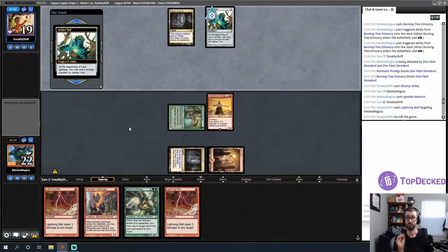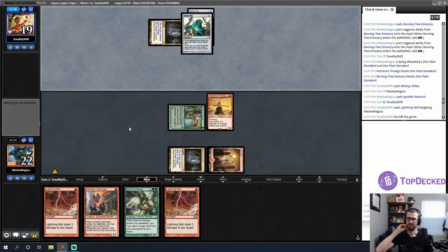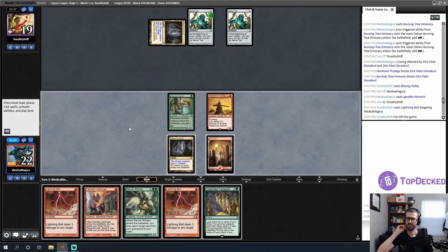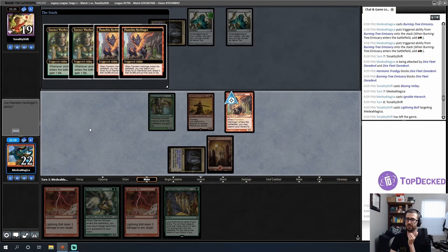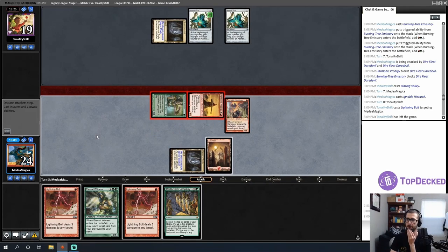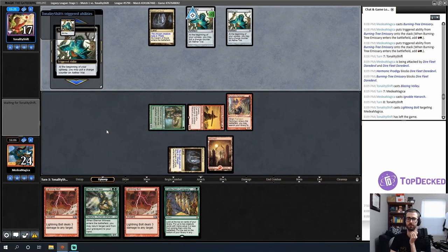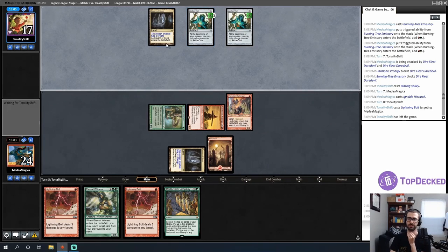This is going to be an obnoxious amount of life. Opponent's Blazing Volley type cards are very good against my Essence Wardens and Flamekin Harbingers, but if I can get plus-one/plus-one counters on them, it's pretty strong. I want to hit land drops and get to Coco or Eternal Witness. I have a Lightning Bolt for a Ragavan if something goes wrong. I'll play pre-combat to gain life. Opponent missed their Wasteland — not scared of it.